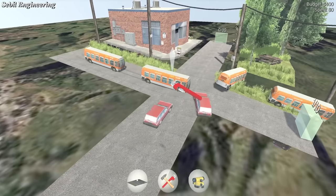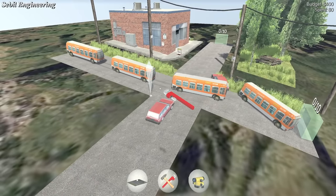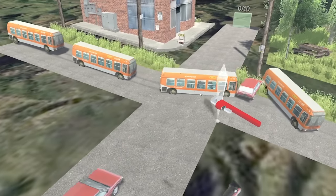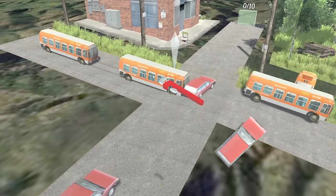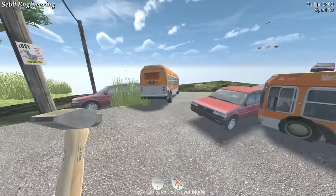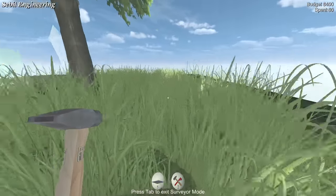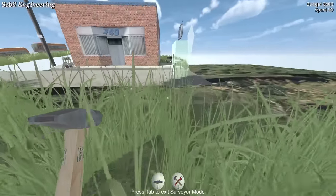It looks like we've got our first intersection to deal with. This is a life lesson as to why we have either traffic lights or road markings and signs — because if you don't give way and let other people go, and you all just try to go at once, you will never reach your destination. Oh no, look — there's a lost dog! I'm going on a hunt for the lost dog. It's more important than building roads.